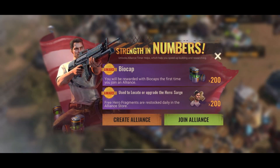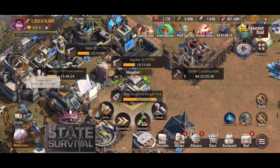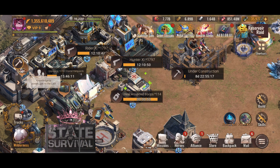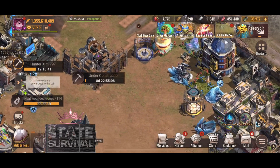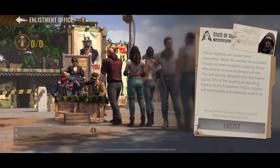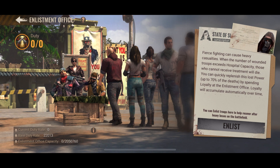This is my all — you can see I have some wounded still healing, but that'll be done shortly. You need to make sure you don't have any wounded, otherwise you won't be able to transfer. I've already left my alliance. My enlistment office is empty, so that's another one of the requirements.